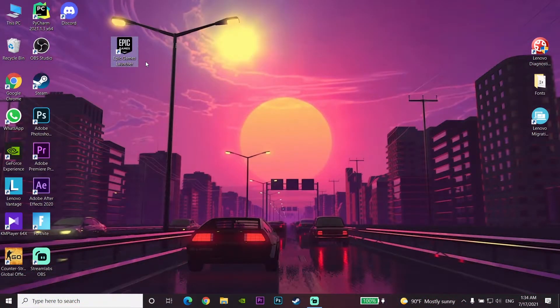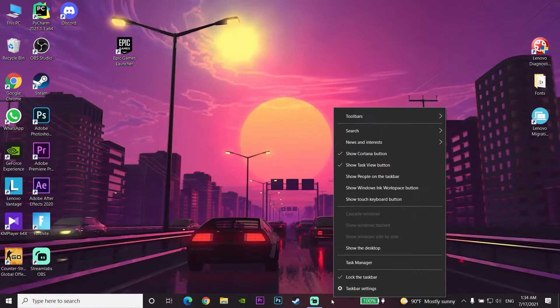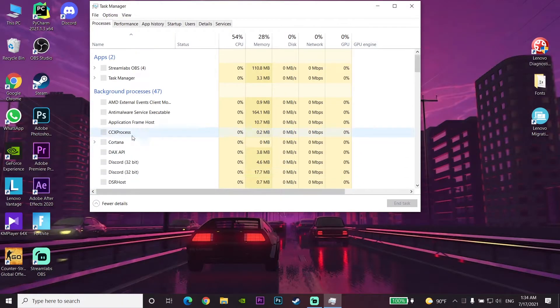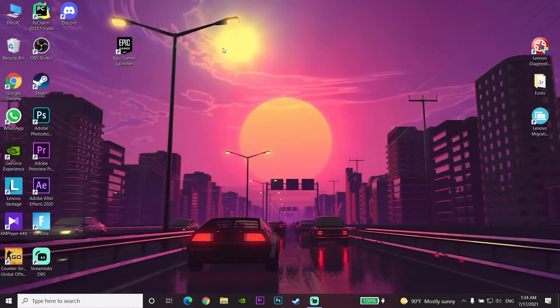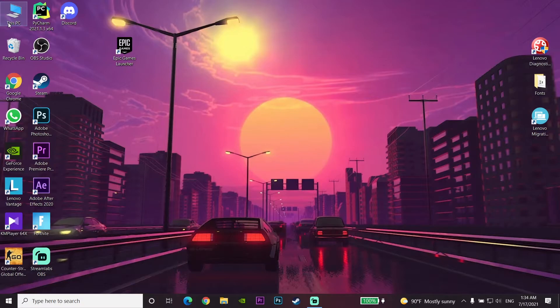For the first way to fix Epic Games Launcher stuck on preparing, go to the taskbar on your PC, right-click on the taskbar, and select Task Manager. Then go to the Processes tab in Task Manager, find Epic Games Launcher, right-click on it, and select End Task. Then close Task Manager.